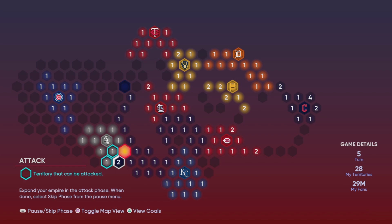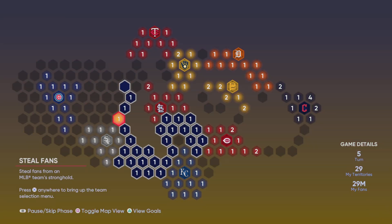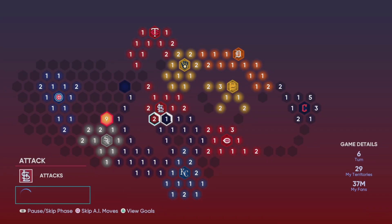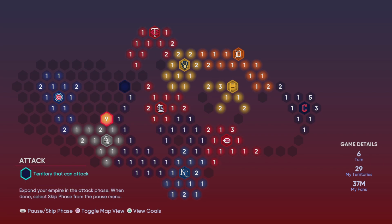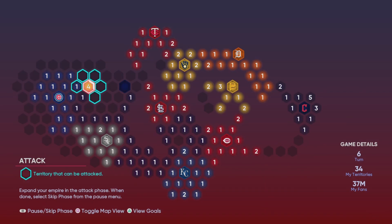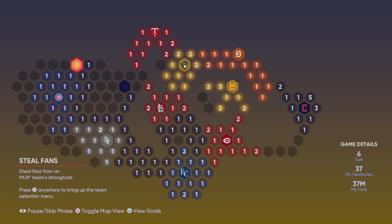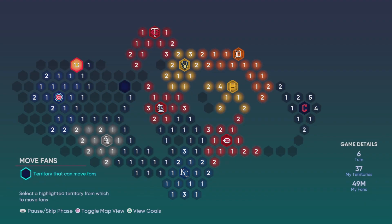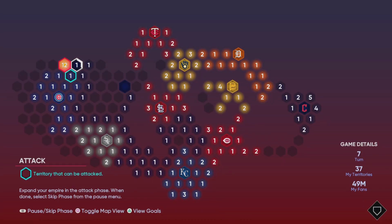Then you want to come down here and fill that in before you jump up to the Cubs and White Sox area. You always want to cut them off as much as you can — when you cut them off like that it keeps them in their bay for a period of time. Eventually they're going to attack a little bit, but it'll slow down their expansion.